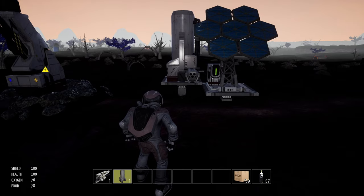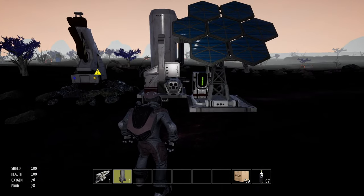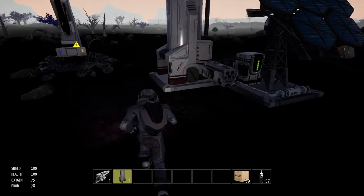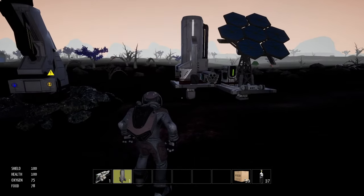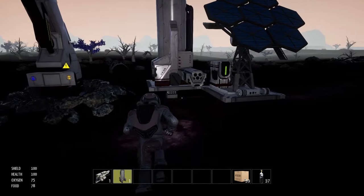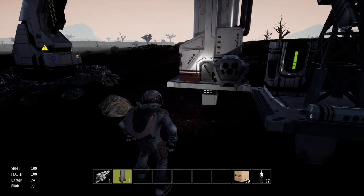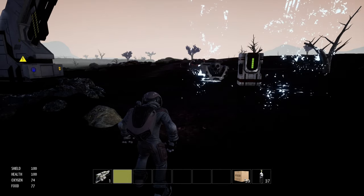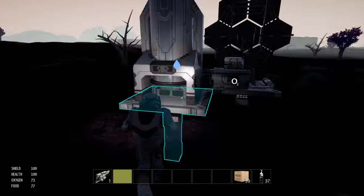Let's do the oxygen station. I wonder if I can make this higher up. Let's do it here. Can I rotate this guy? I can. Let's try right there. Boom. Let's see if we can get this thing hooked up and working.